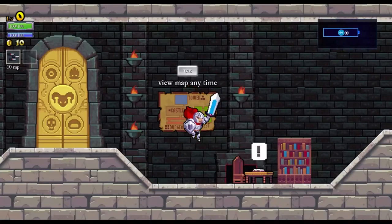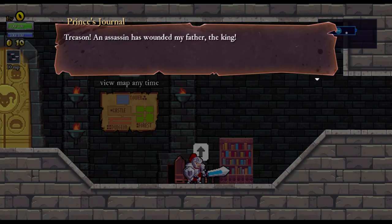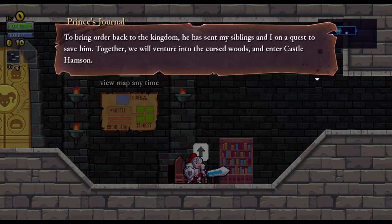There's a little map telling you that you can look at your map at any time, and some journal entries. I might actually do some sort of daily play with this game — it seems like it's set up so well for it. The journal reads: 'Treason! An assassin has wounded my father the king. To bring order back to the kingdom, he has sent my siblings and I...'